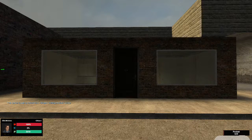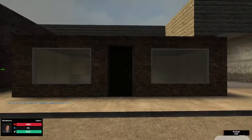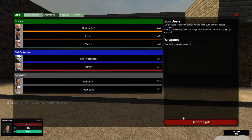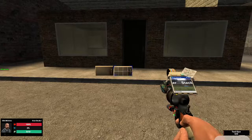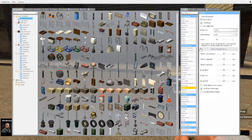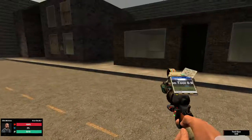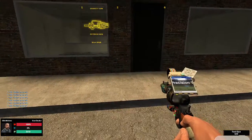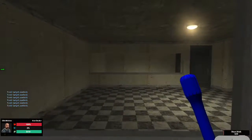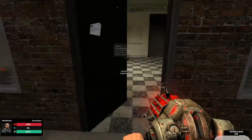Hello everyone and welcome to a DarkRP tutorial. Today we're going to show you how to make a perfect gun shop. First of all, you're gonna need to become a gun dealer. The things you're going to need are a stacker tool, so you can do stuff like stacking props, and you're also going to need a precision tool so you can align things precisely — right-click to use it. The first thing you're probably going to need to do is break the windows, but we're going to use those as templates to make this perfect and precise.